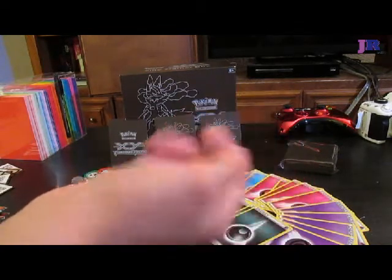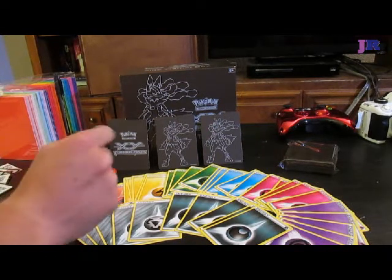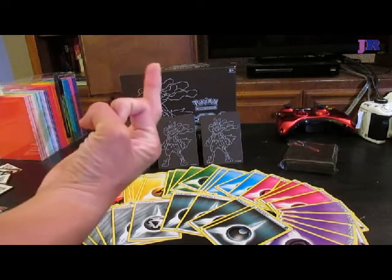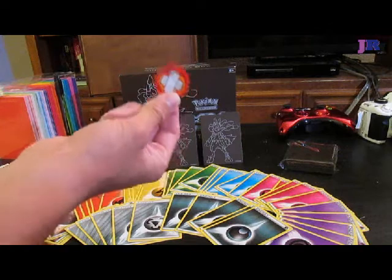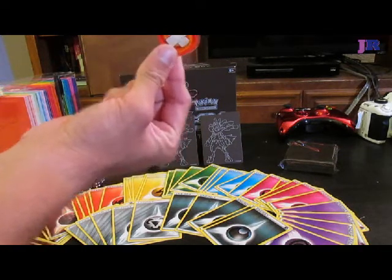As usual for the Elite Trainer Boxes, it came with some dice that you can use instead of flipping coins, which I like using the dice better. They're much more effective, and you also don't need the little damage counters — you can use dice, which is also awesome. It comes with two fancy laminated plastic... What is our cat doing?